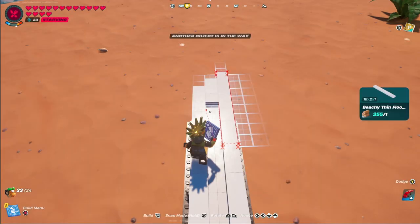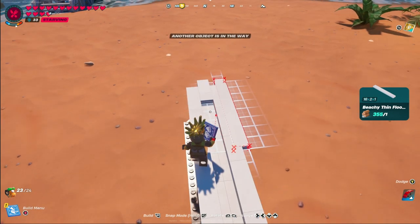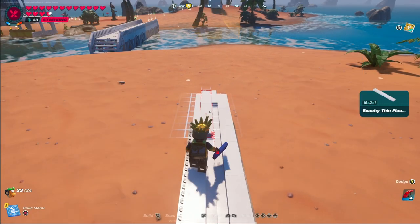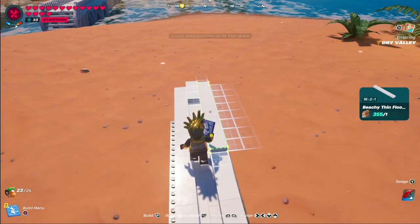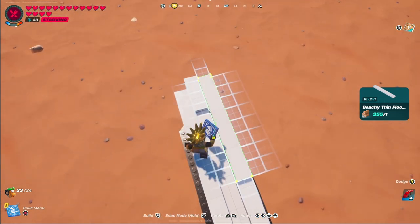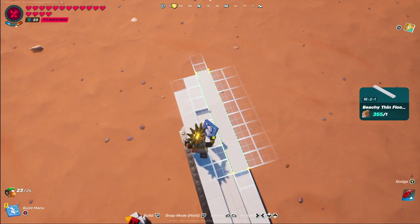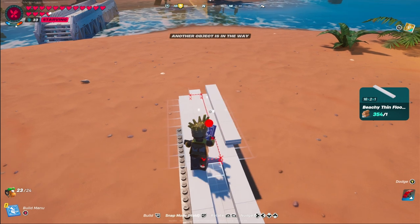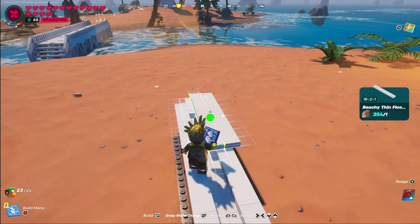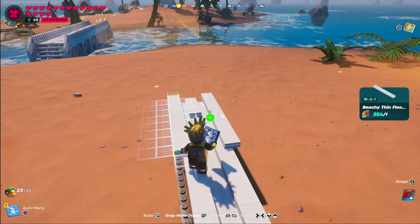For the next layer of this boat, we're going to go back to our 16x2x1 floor piece and make sure it's resting directly on top of the piece already down. Sometimes you have to wiggle it around a bit because it sits inside rather than on top. Once you have it lined up in green, nudge forward two spaces, and this time move outward a space. The easiest way to get the other piece set is snapping it into the existing one and moving it over until we're hanging off the edge one space.